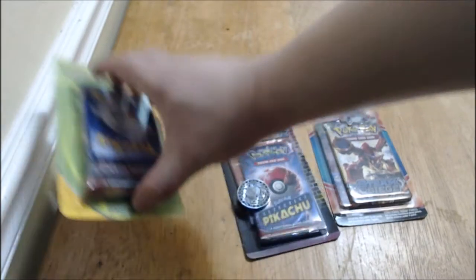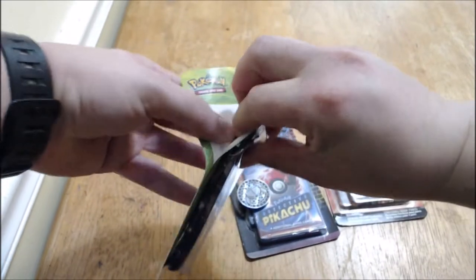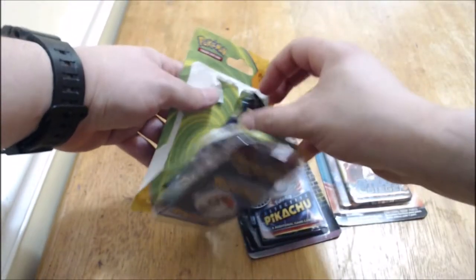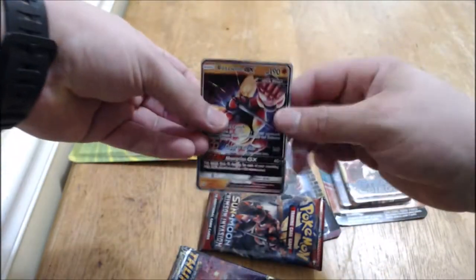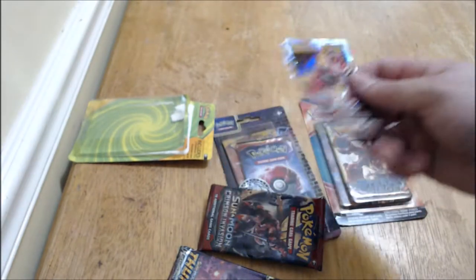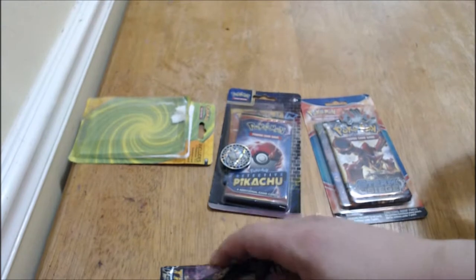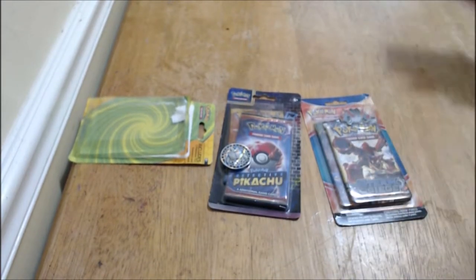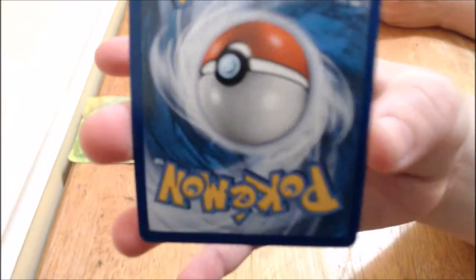Let's see what we got here. Sorry if the camera jiggles a lot — this is a kitchen table, quite literally. We got a Buzzwole GX! Nice. Oh man, that curling is harsh though. Nothing a little press can't fix. Despite the curving, there's hardly any damage on that card.